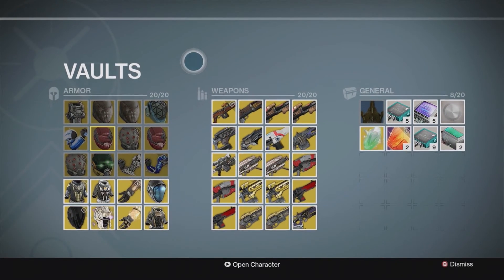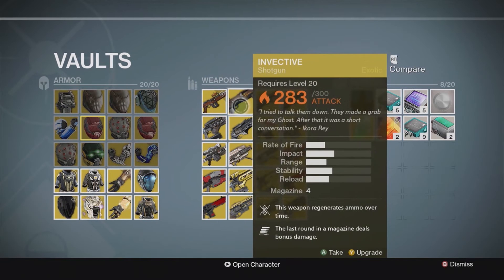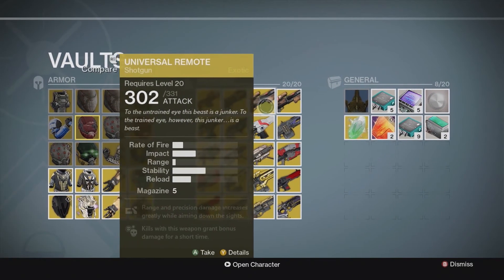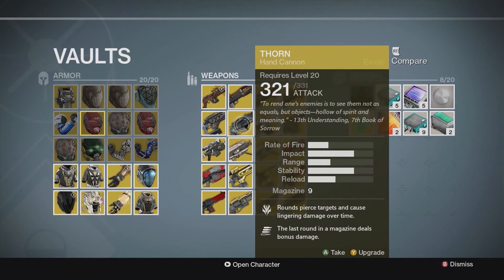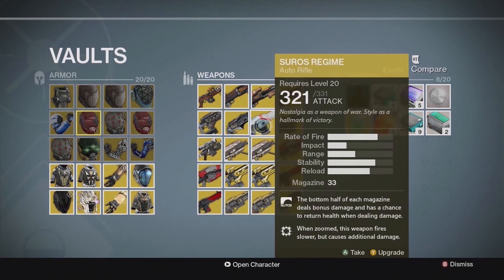Now we're going to the weapons. No Land Beyond — I got given it in PvP, not a good weapon at the moment. Invective, which you can get from a bounty. Universal Remote — a primary shotgun, I got this from a Chest in the Raid I think. Pocket Infinity — you can get it from a bounty. Fate of All Fools — one of the hardest bounties I've done for an exotic, it's a very good Hand Cannon, definitely worth it if you haven't got it yet. Suros Regime — I bought this from Xur a few months ago and upgraded it in the first week the DLC was released.